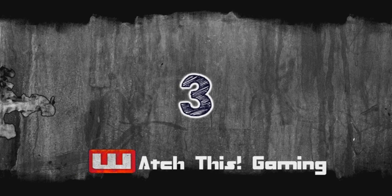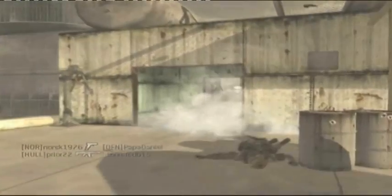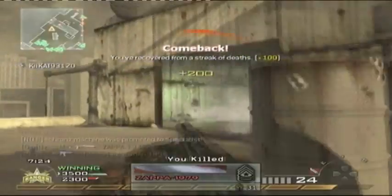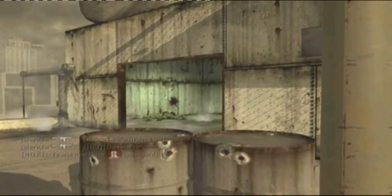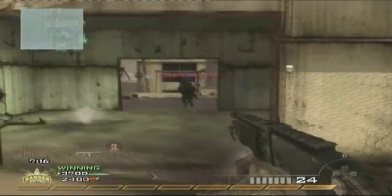At number 3 we've got It's Sam — Sam being a very good name. He is using probably the best shotgun behind the Model in this game, the Spas-12 on High Rise. I'm guessing it's Domination again. Oh no, just Team Deathmatch. That is actually a surprise. But it is Ground War.